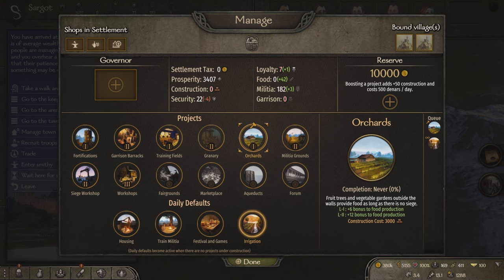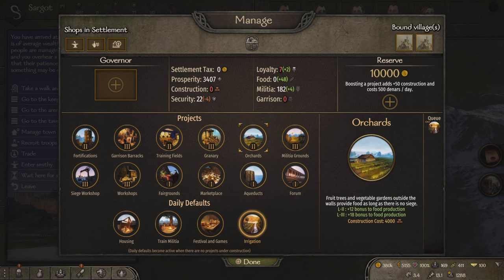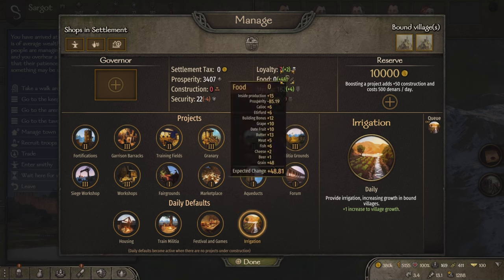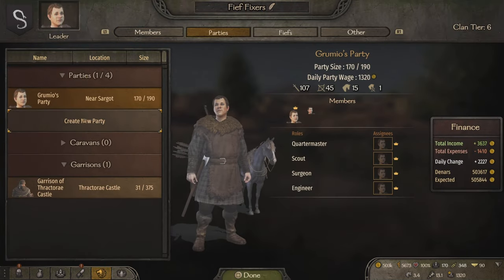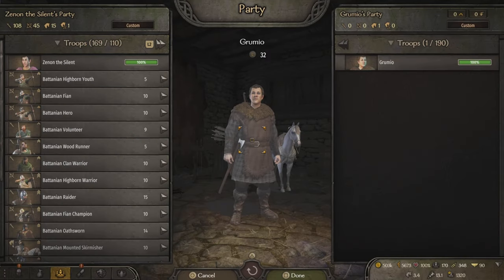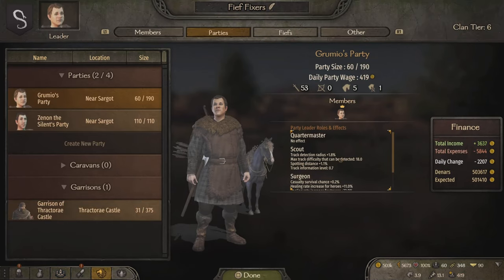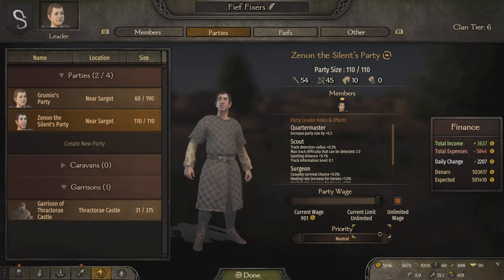Start by building the orchard. This will provide food. Keep toggling irrigation on and off whilst building up your orchard to level 3. This will upgrade the villagers to their maximum hearth output. Each village will be at maximum hearth output when they provide 18 food to your fief. Make sure you kill any looters in the area, as when they capture your villagers you will not only lose money, but will also decrease their hearths. The best way to stop this from happening is to organise a small party, set them to defensive, and let them roam around the area killing any looters in sight.